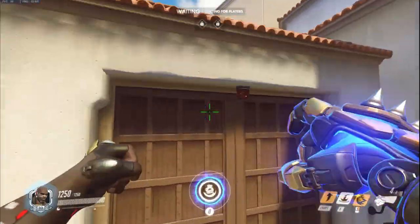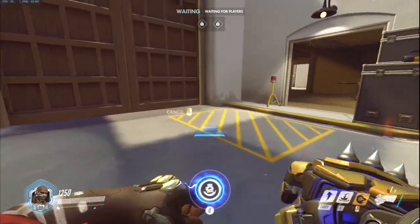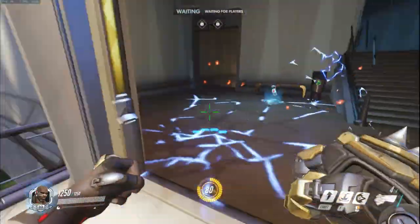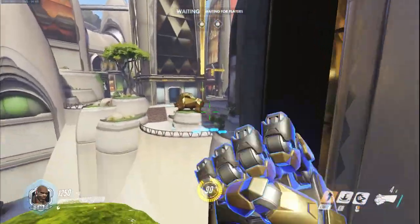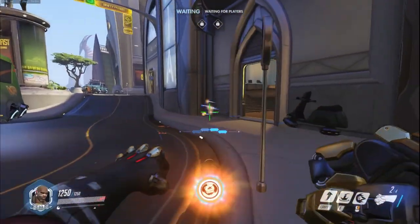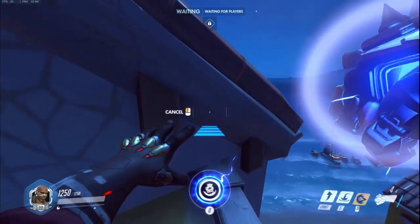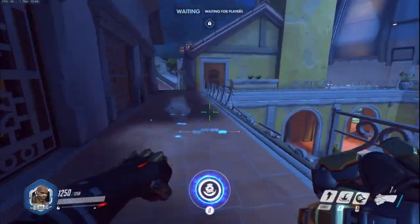You can also use your ultimate, but you can see here on the Eichenwalde flank you can go so far with these three abilities — it's actually insane. Here on Hollywood, if they have a teleporter behind you, you can get that from the high ground and jump over with Rocket Punch. This one is insane — I didn't think it was going to be possible, but it actually was. You Rocket Punch all the way behind the entire map, then Rising Uppercut and Seismic Slam, and you fly all the way over there.